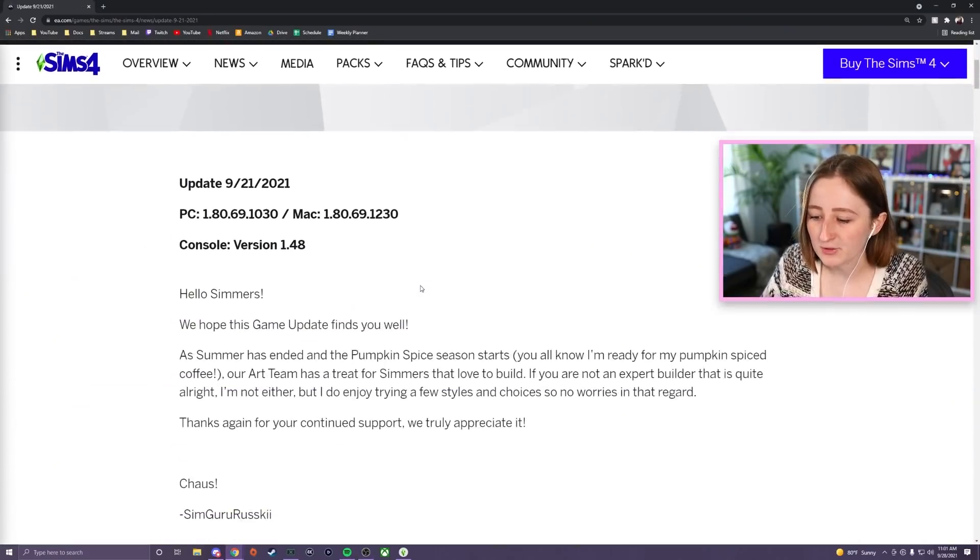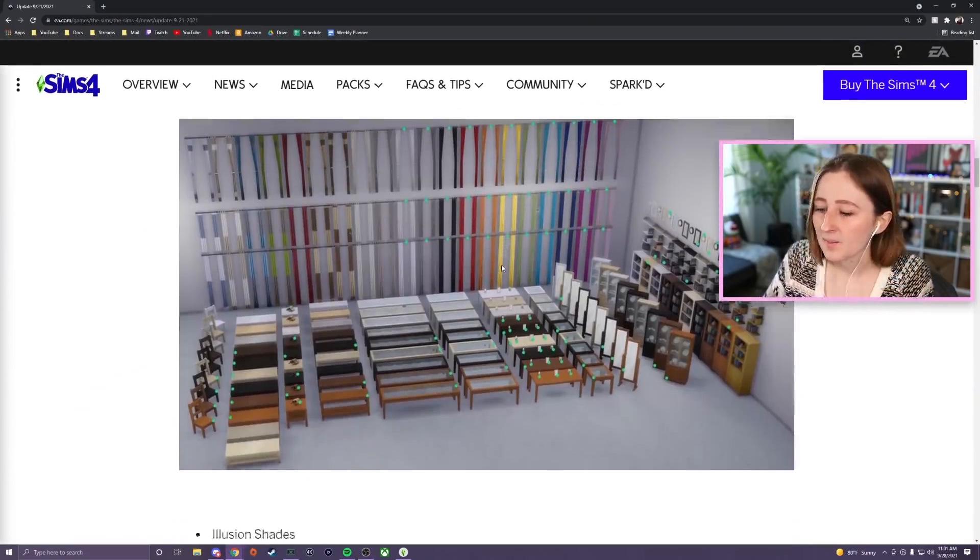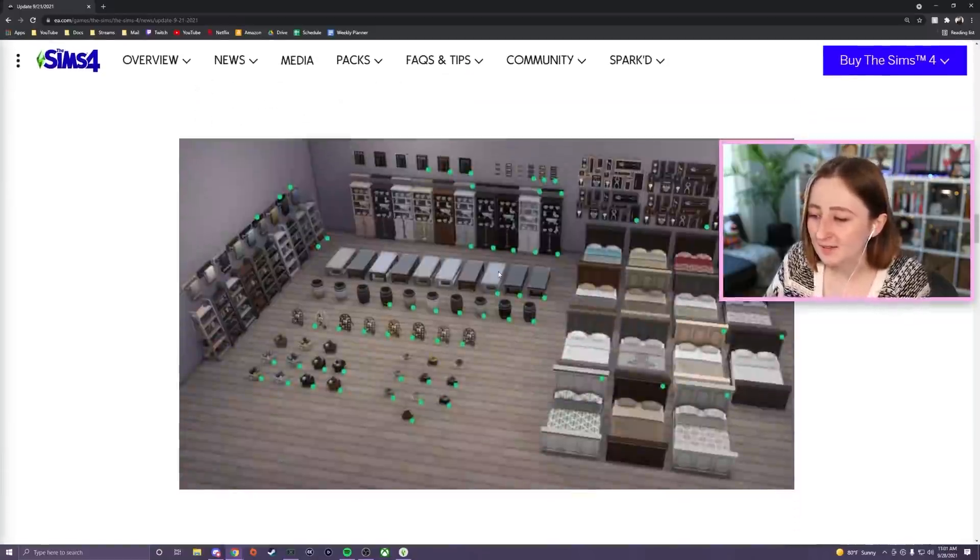Last week there was a huge update to The Sims 4 — a swatch update. They added like 1,200 new swatches to about 150 items total. That includes all the base game windows, two of the base game kitchen sets, a lot of the landscaping — like a lot of the flowers have more swatches, that bonsai tree that only had one swatch now has like eight, a few of the base game curtains. You can see the full list in the patch notes — they have all the new things marked with a little green dot — but I feel like we have been needing this for so long.